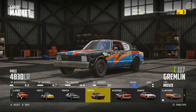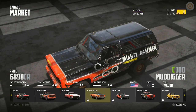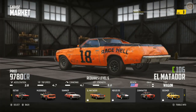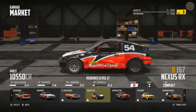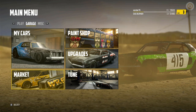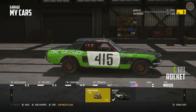You've also got the Marketplace where you can buy new cars — there are loads to choose from and some are locked to XP level. This El Matador here requires level 6; the Nexus RX requires level 17. As you level up you unlock them. Your level details are shown top right — your XP, current level, and how many credits you've got.